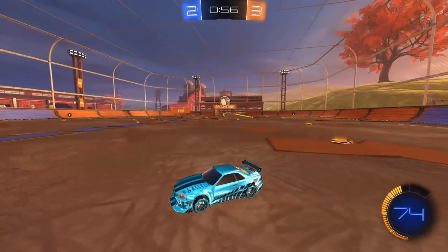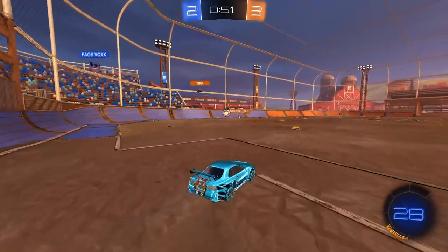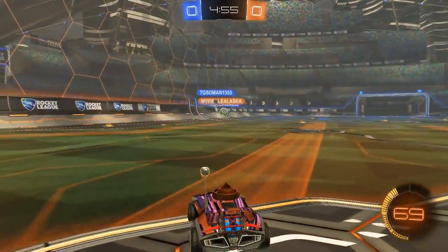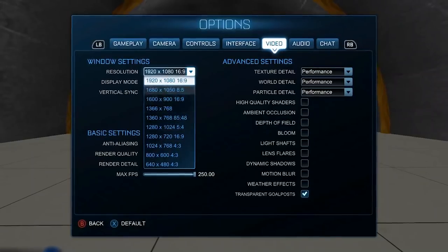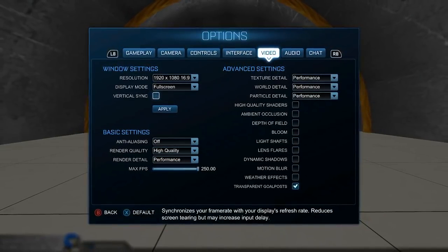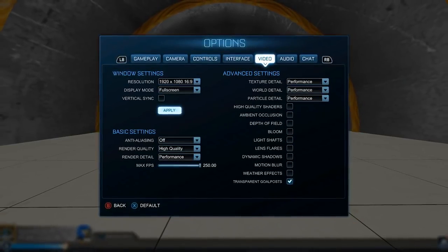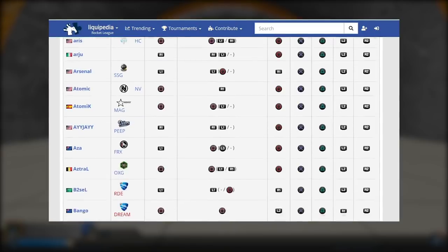Like I said earlier, these first few beginner mistakes come before you even step into your first online lobby, and this is exactly the case with settings. So many beginners don't even think to change the default settings, but I promise if you just spend 5 minutes switching your settings away from the default, you'll notice an instant improvement in your gameplay. Now, it's not like there's one perfect set of settings that are undoubtedly the best.